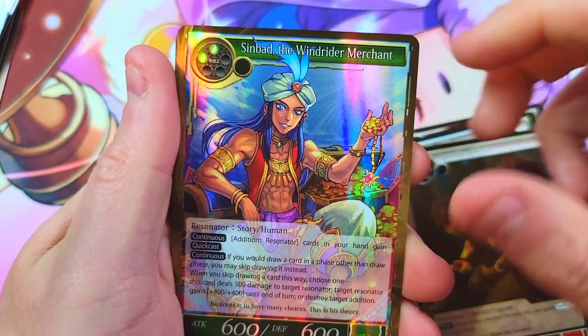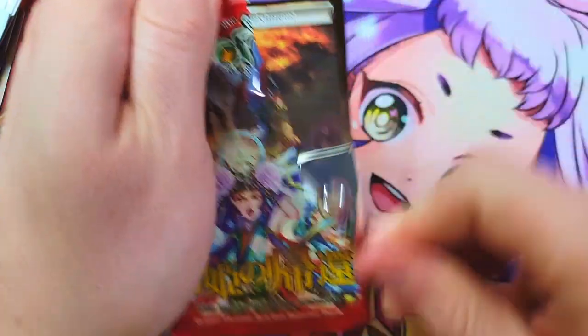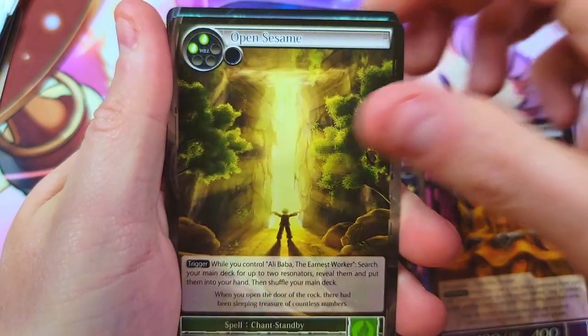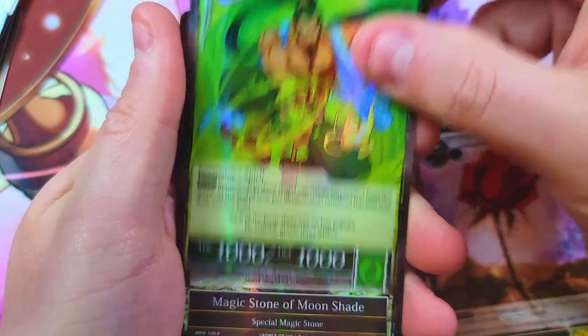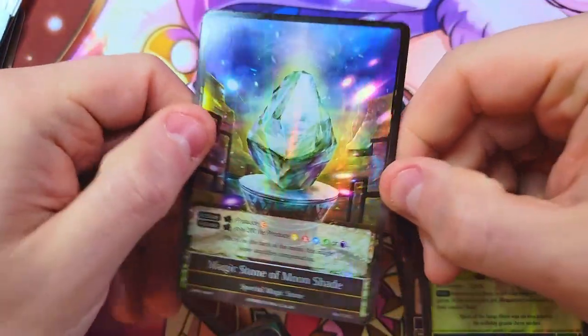Sinbad again, Giovanni again — not a big fan of either. On top we've got Crime and Punishment, the beautiful Yin, the King in Yellow, Open Sesame, the Call of Cthulhu, Sweet Rose, and we got Jinn Spirit of the Lamp behind it. Magic Stone of Moonshade once again — holy crap. We really need those little red stones.